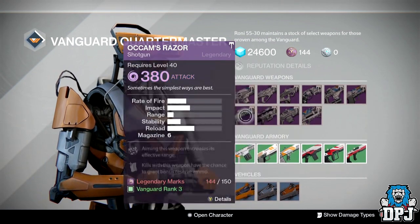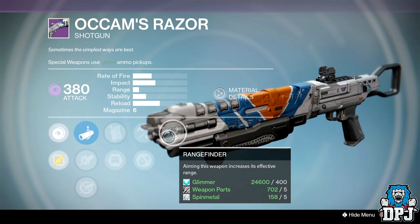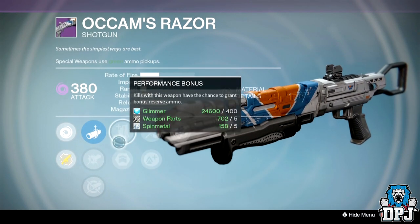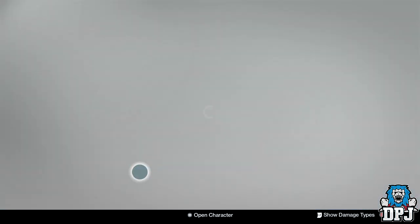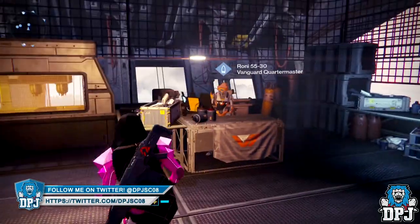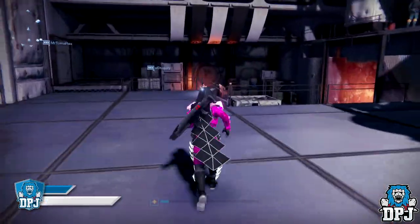Nothing here that's real, guys. The Razer — do you need a shotgun that shoots this quickly with such low impact? You just can't hit anyone with it. For the Vanguard this week I can't really suggest you waste your marks on anything. Let's check out what Dead Orbit has got.